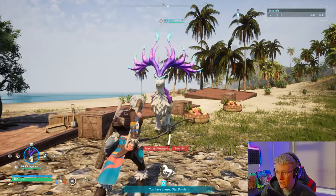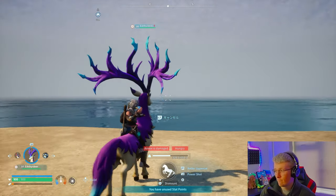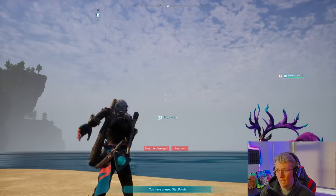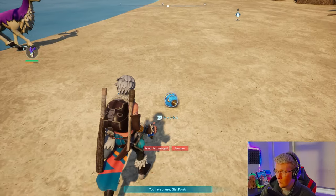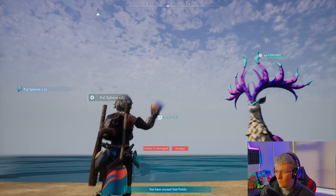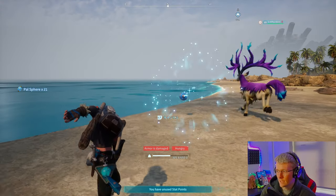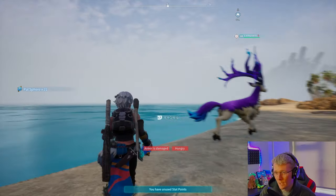Now we're going to try the infinite pal sphere glitch. This looks like it hasn't been patched either — as of now the infinite pal sphere glitch still appears to be working. But when we drop it, it just doesn't let you throw. So they have patched it: they've made it so you can't throw anything unless you've got pal spheres in your inventory. If you want to fast-throw pal spheres, this still works for that.